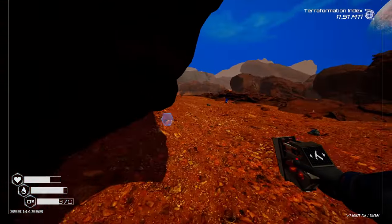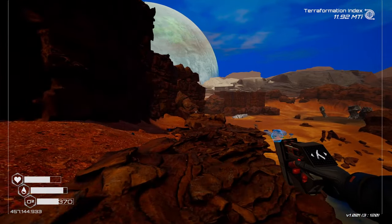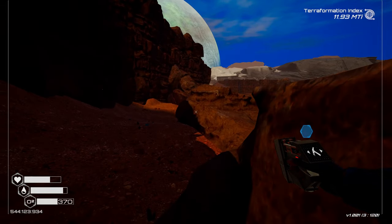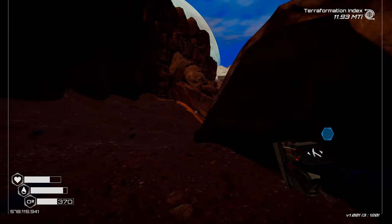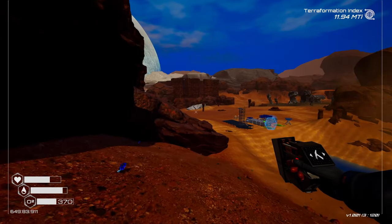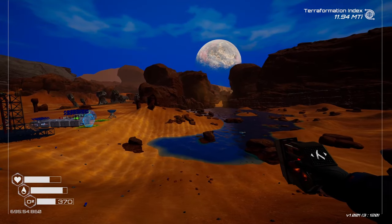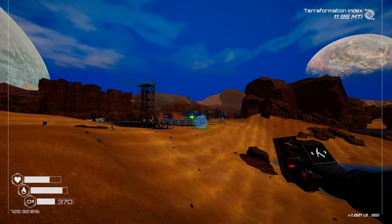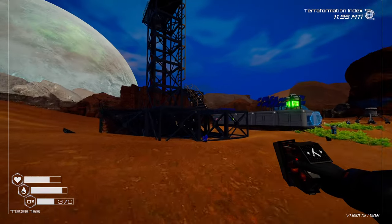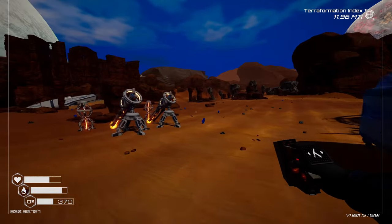Moving all of that stuff took around 55 minutes — very close to an hour — just to resituate my base. For a lot of that time I was out of power, so no terraforming was happening and I was pretty much stuck until I got resituated. This is especially painful if you don't have the tier 5 backpack, because with big storage lockers it's going to take you two trips just to deconstruct one locker and move it over.